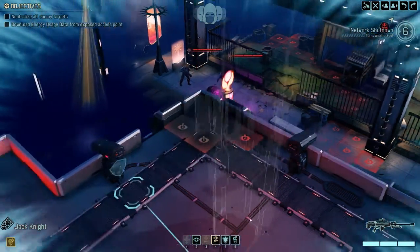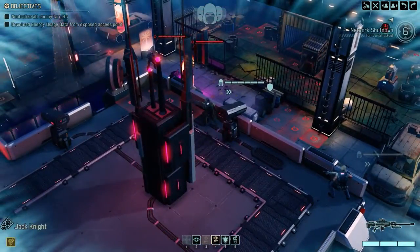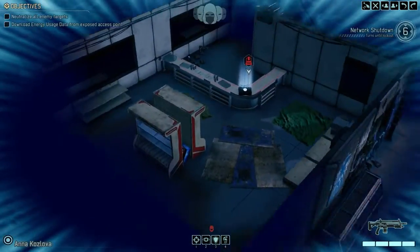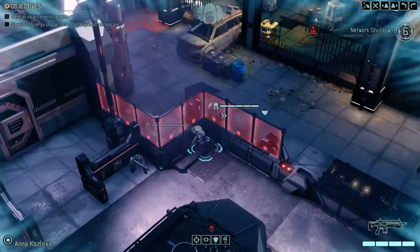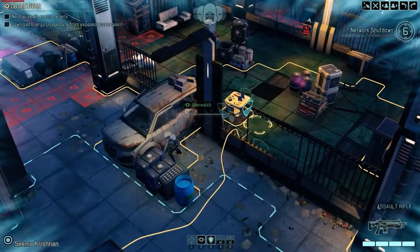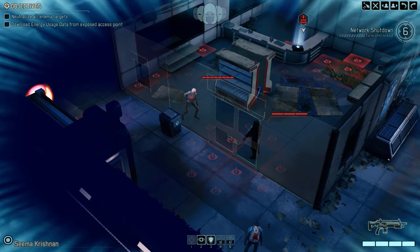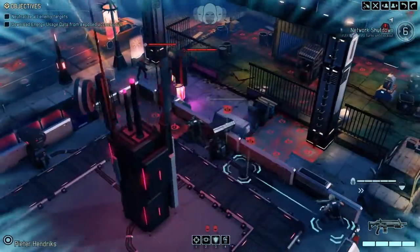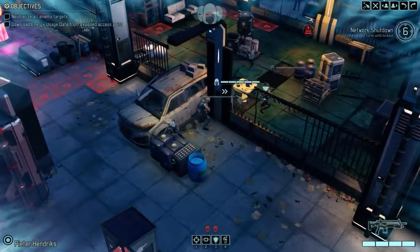All right, let's get over here. Our main objective is basically to get into this position and not get caught. We have six turns to download energy usage data from the exposed access point. Sectoids, man. Sectoids are my bane. They are my main squeeze of hate. I hate sectoids. They are the worst in this game. No joke. All their stuff is like 100% accuracy. It is the most egregious thing. All right, so those stupid losers are walking off. That's fine. Goodbye, stupid losers.